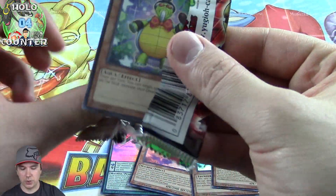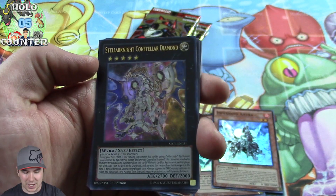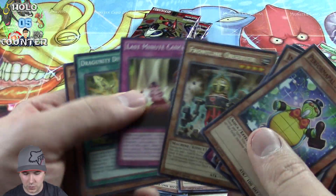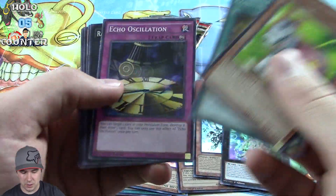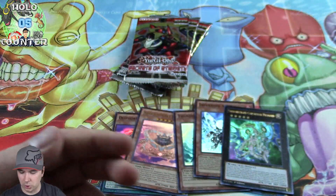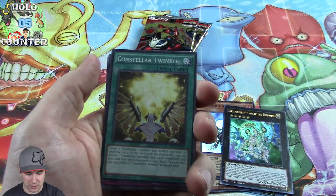Oh yeah, nice! Teller Knight — consider that a diamond. Sweet. Put that right down there. Very good foil to pull, and it's an Ultra Rare. We would have had a chance of pulling it Ultimate Rare too, so that'd be kind of cool. You pull the Ultra and then pull the Ultimate version of it in the same box. In the old booster boxes, any rare could come with an Ultimate Rare, so that was pretty cool.